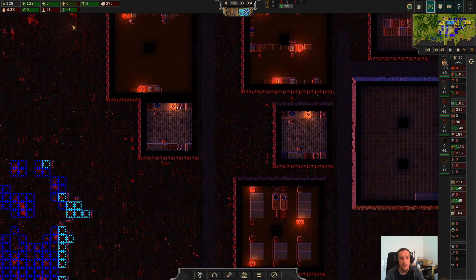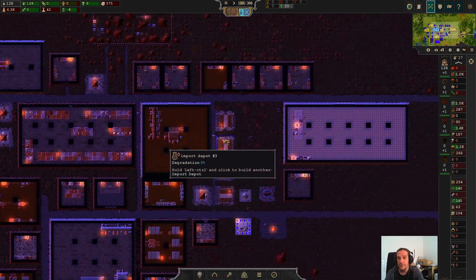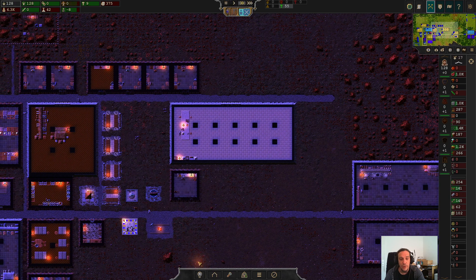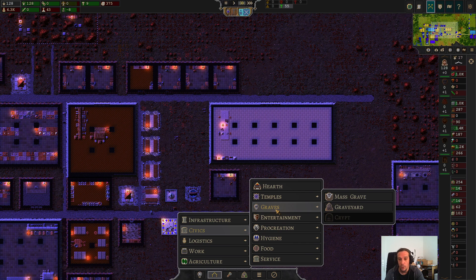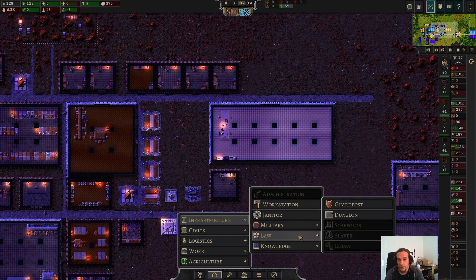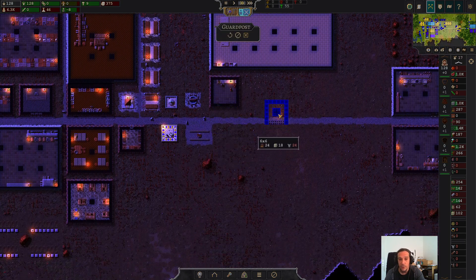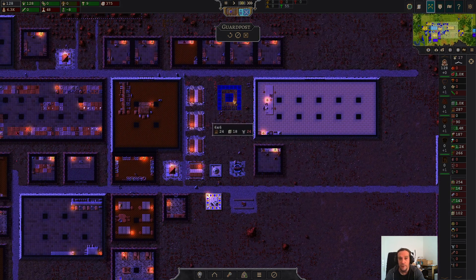I wanted some extra librarians because our science point output is not high enough yet. We're going to need a new item for the new thing we're going to build. We got the tech now, but we don't have the armor. You need cut stone, armor, and wood. The guard post is, as you can see here, a prefabricated building, so there is nothing you need to configure — you can just plot it down somewhere.